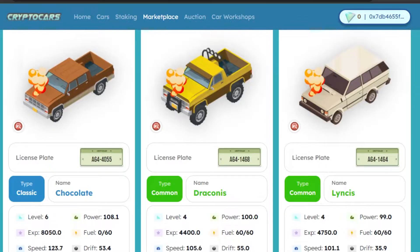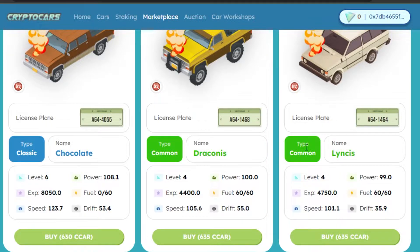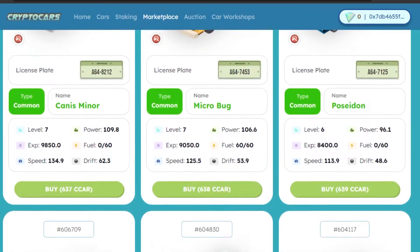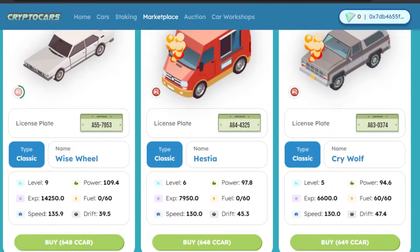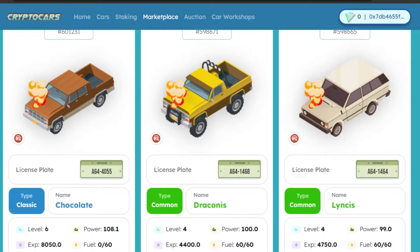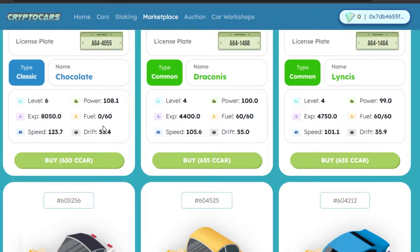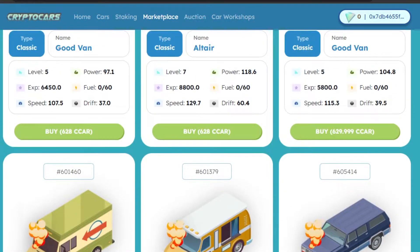You can check out any car before selecting it. For example, if I pick a common one, you'll see the license plate, the level of the game where you can play, and stats like fuel and drift. When you play Crypto Cars, you select a car and upgrade it — you don't actually drive the car yourself. The car drives itself, and it depends on the car's properties: how much fuel it has, drift, or speed. Each car has its own properties, which differentiates it from other cars.